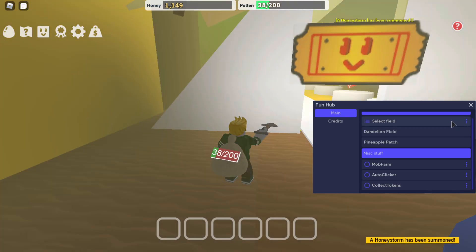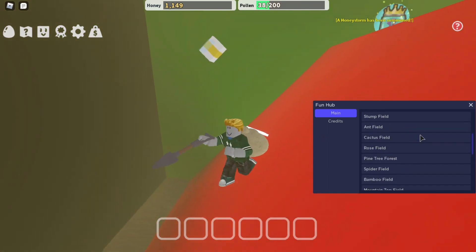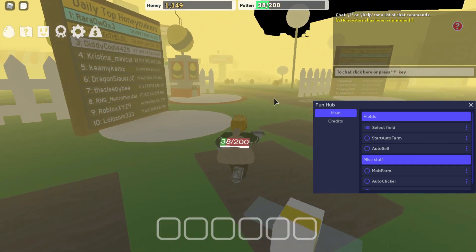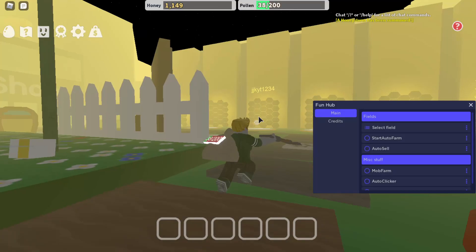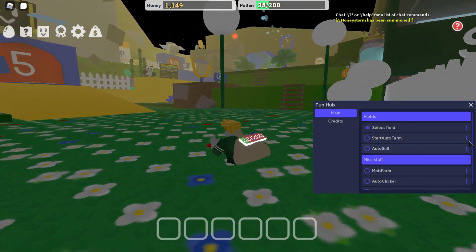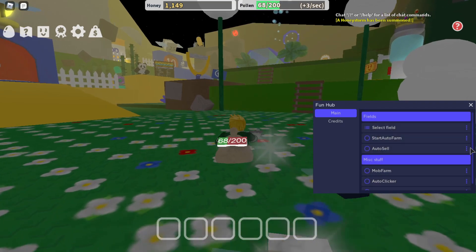These are the fields you can select - for example the Dandelion Field and any others you want. You can leave it blank and it should just do the default one. There's also a Honey Storm option. If you click on each option it tells you information about it.